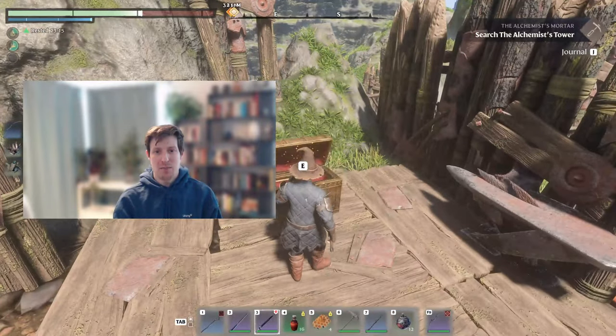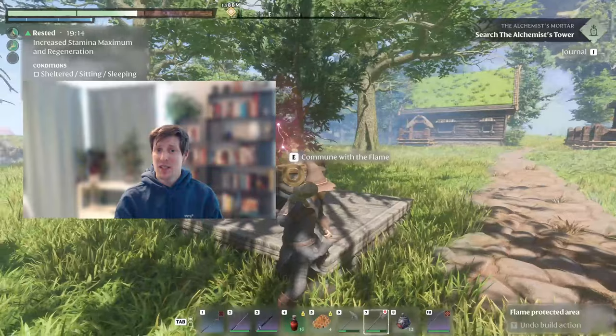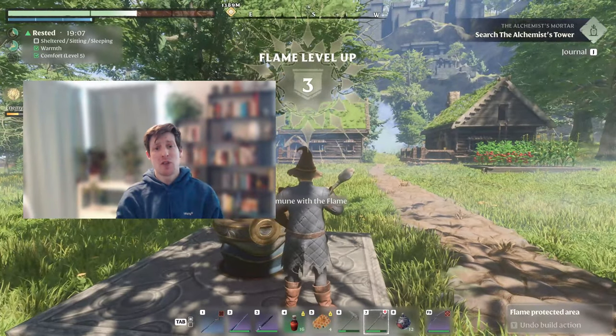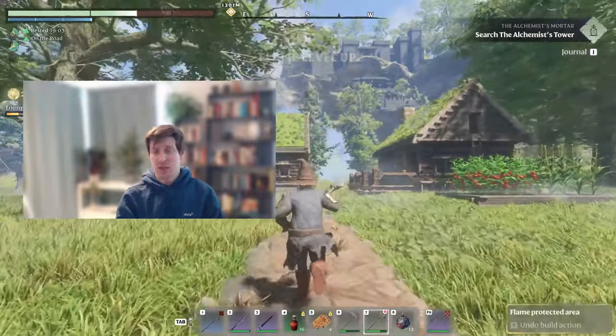So that was how you kill the scavenger mother — one hard way and a bunch of easy ones. Do you know of other ways to kill the scavenger mother early on, maybe some fun way I haven't thought about? Let me know in the comment section below. Also don't forget to give the video a thumbs up if you liked it, because it really helps with visibility.